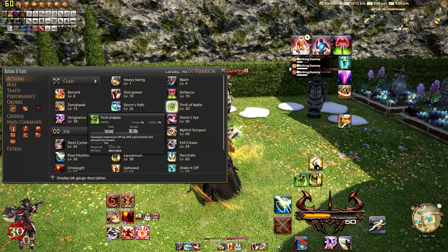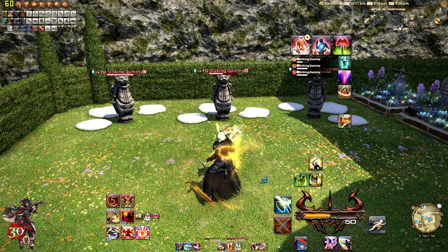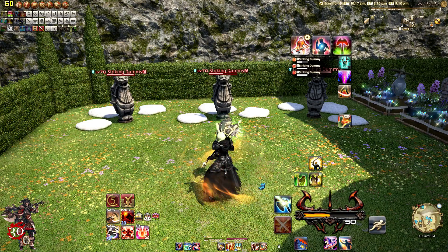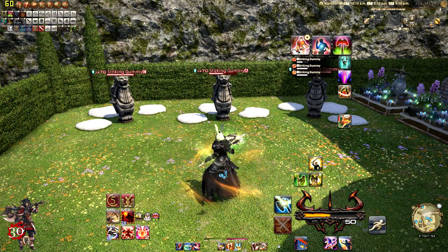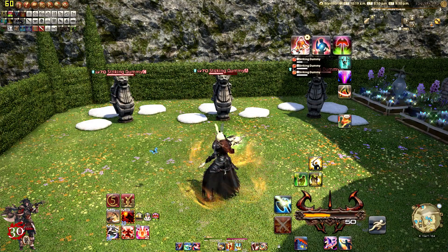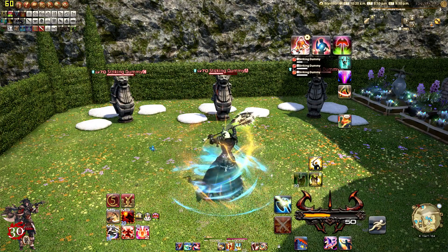And finally at level 30, we have Thrill of the Battle. It increases maximum HP by 20% and restores the amount increased, with a duration of 10 seconds. It is instant cast with 90 seconds off-cooldown. Your health goes up by 20%, but you also heal the amount that you increased, so that little gap gets healed over.